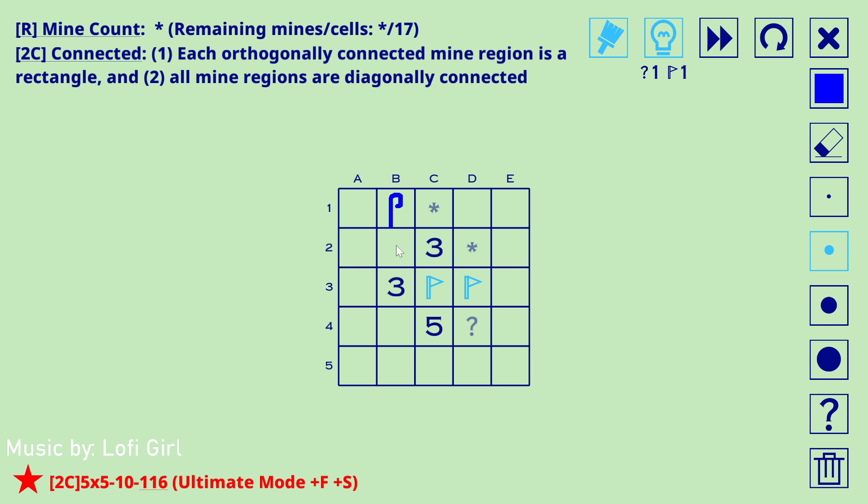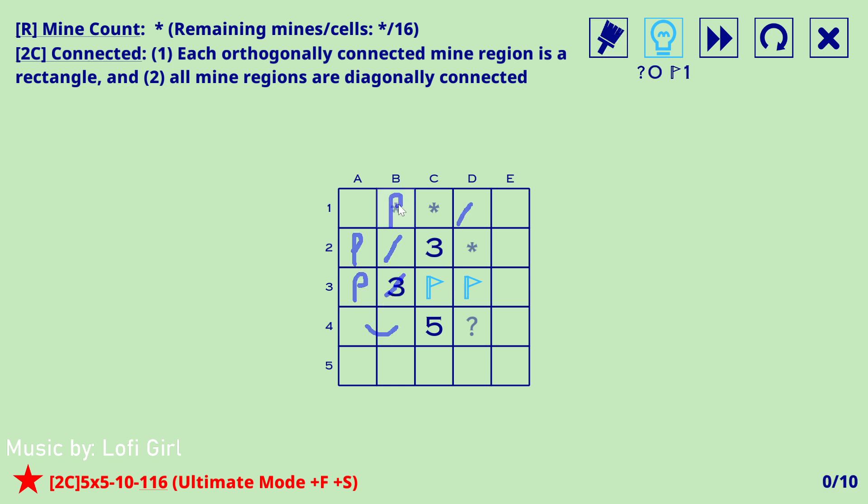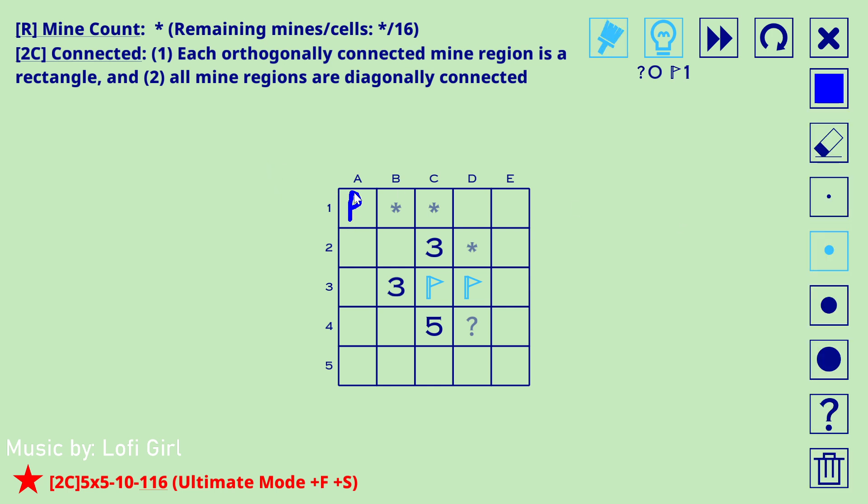If this is a mine it would need to come out here, but in doing so would force a mine here, a mine here, and a mine in one of these cells, which immediately breaks this three. So this can't be a mine — that's empty. If there's a mine here it could just come out through here, that's fine, this is empty.